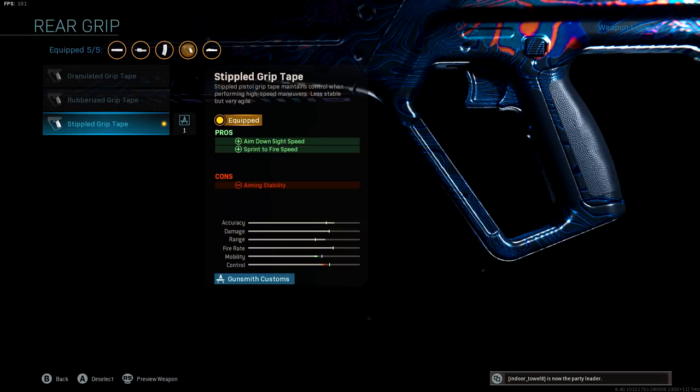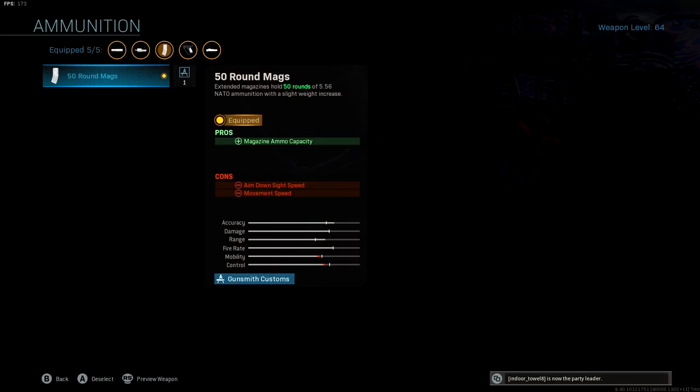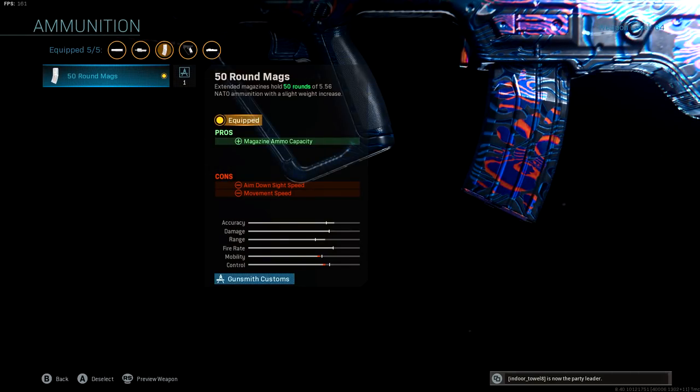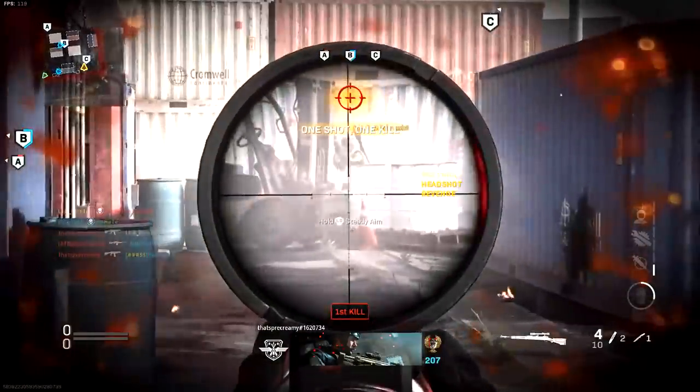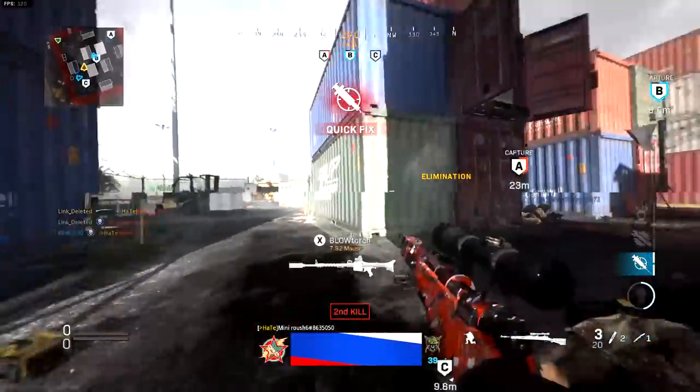With assault rifles, especially if you're an aggressive player, you want that maxed-out sprint-to-fire speed. I like to use the 50-round mag, but if 30 bullets is enough, you can throw in the commando foregrip for extra recoil control. Hopping in next, we got the CAR-98K — this thing is an absolute menace to society.